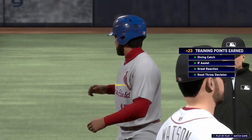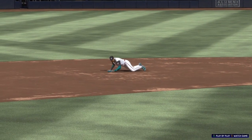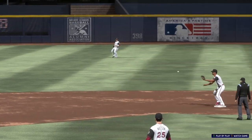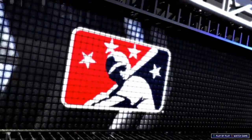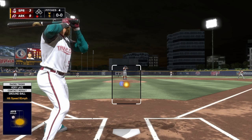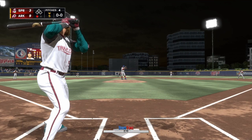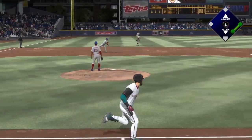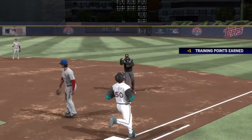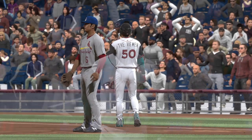Kids, this is why you always go hard into second base — could have been an easy double-play ball, but the slide really impacts the throw to first and they wind up only getting one out. Comment down below your favorite MLB team right now.